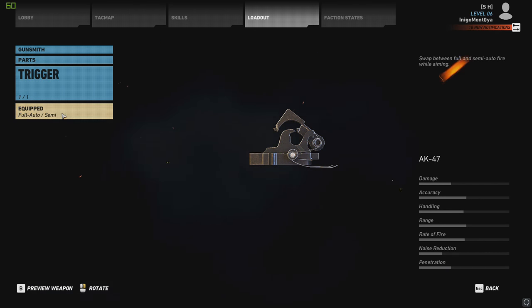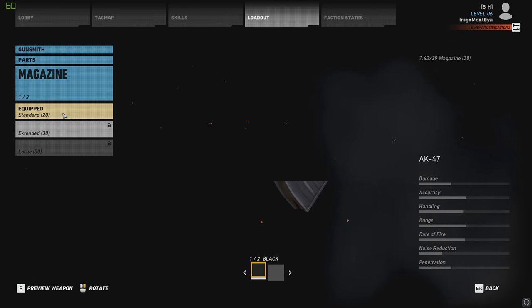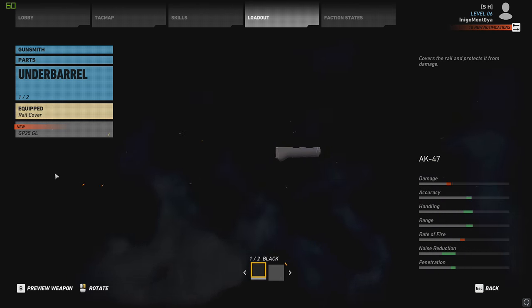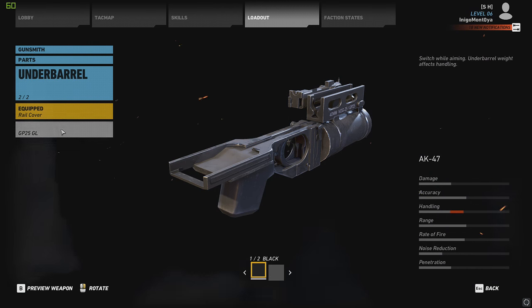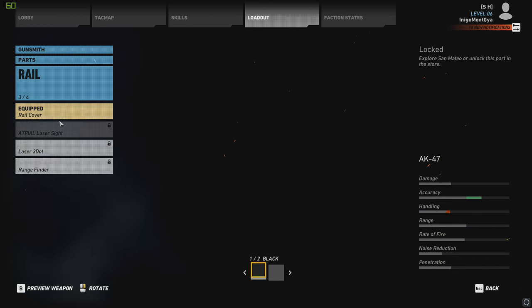The trigger is limited to the semi and full auto trigger. There are three different mags: 20, 30, and 50-round drum mag. There's only one other under-barrel option for this so you can't get any grips, but it does have the ability to have a grenade launcher. For your rails, you've got two different lasers and a range finder.